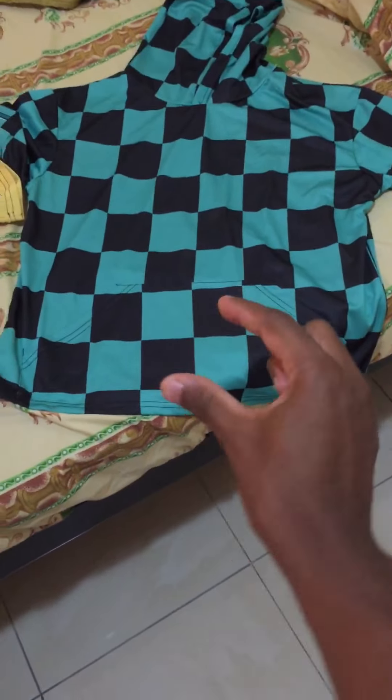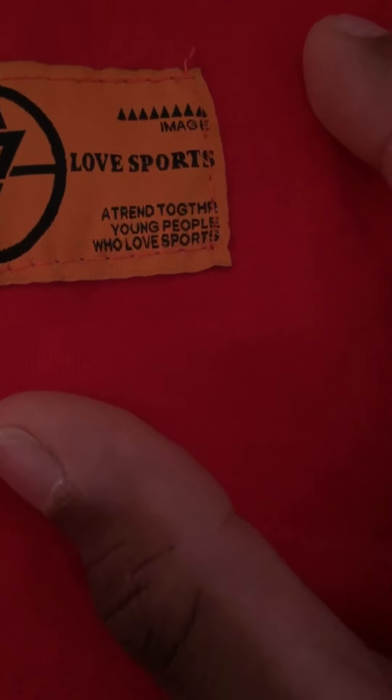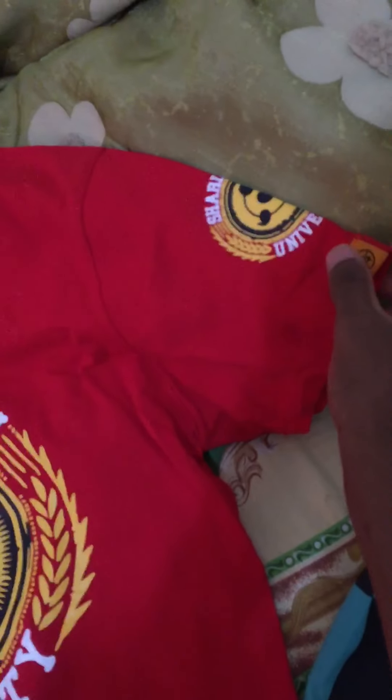This is called the Sharingan — the Sharingan that appears when Naruto is very upset. It's amazing, I really love it. We got a love sport image, it says something about young people who love sports. There's a triangle symbol and another Sharingan right over here.